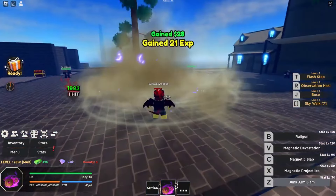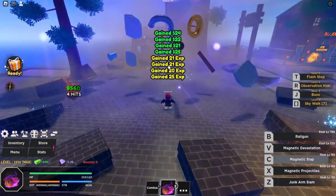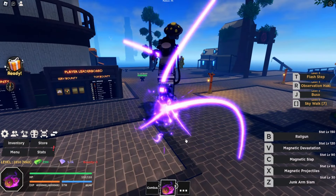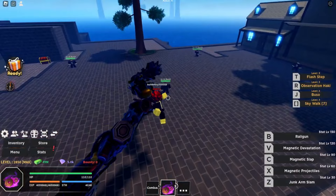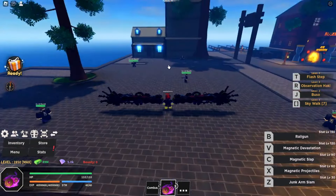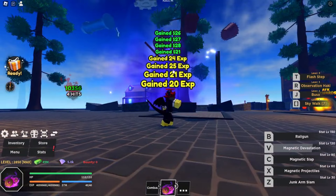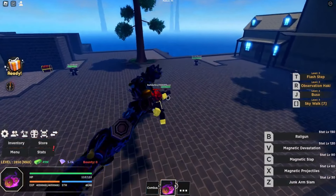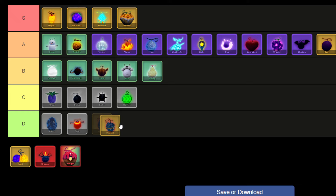Soul Fruit stands as a coveted treasure among players, renowned for its legendary status and formidable powers. Available for 1 million money or 2,399 Robux from the Fruit Dealer, this natural-type fruit holds the essence of the spirit within its core. Possessing the Soul Fruit grants players access to spirit-based attacks, specializing in the manipulation of ice and fire elements, with the ability to summon powerful spirits capable of unleashing devastating attacks, mending wounds, and bestowing swiftness upon the summoner. It holds massive area-of-effect capabilities, making it formidable in PvP. As a result, I'm placing Magnet in the S tier.